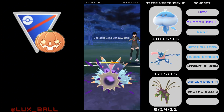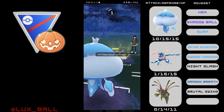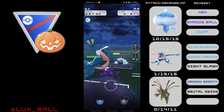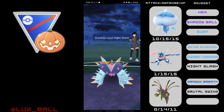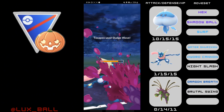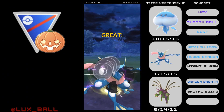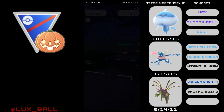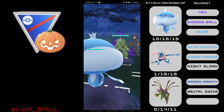I go for the Shadow Ball, which puts Toxapex into the yellow health range. They throw their energy to get rid of the Jellicent, and all that's left is the Greninja. I immediately throw a Night Slash in case we get a boost — Night Slash puts it into the red, and they are at the Sludge Wave. If I had gotten in that Brutal Swing, I would have been able to take out the Toxapex already. After taking out the Toxapex, we get a boost, but it doesn't matter after a Hisuian Qwilfish farms us down.